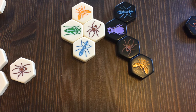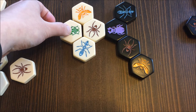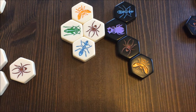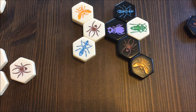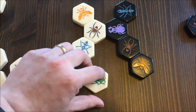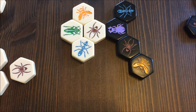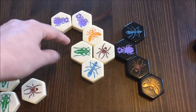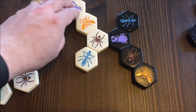Let's start with the grasshopper. The grasshopper can move in a straight line, hopping over a straight line of pieces. For example, it could hop over this line to land here. It can't hop over an empty space — if there's a gap, it can't jump there. It also must hop over at least one piece.